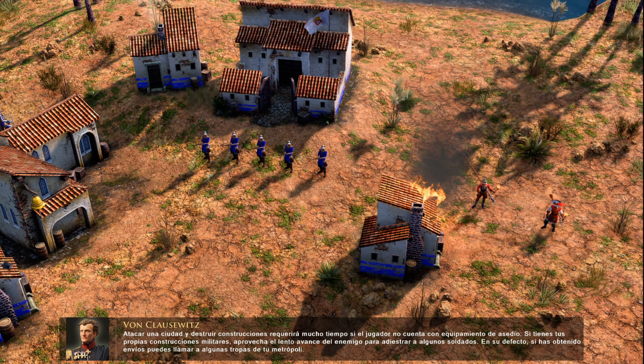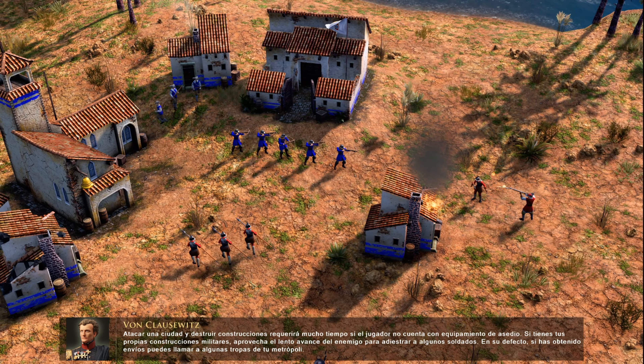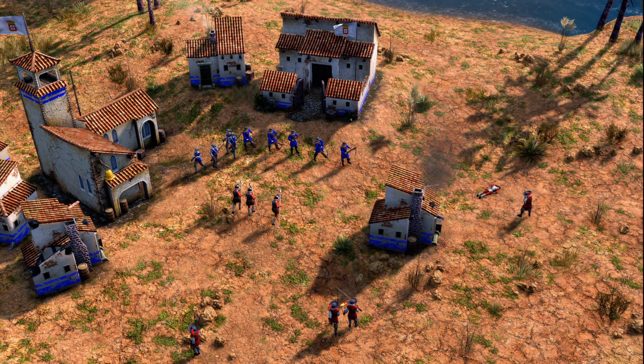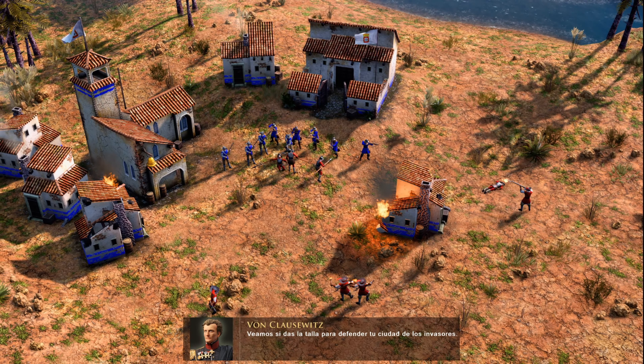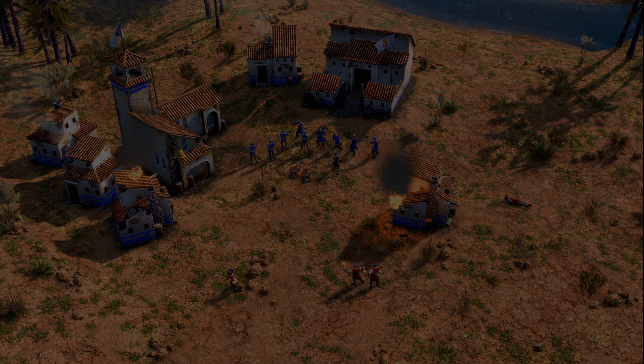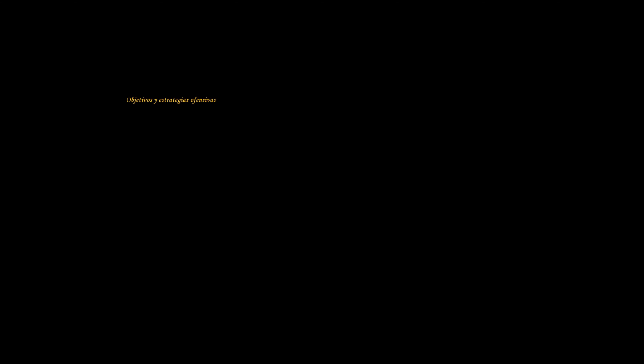Attacking a town and destroying buildings will take a lot of time for a player without siege equipment. If you have military buildings of your own, take the enemy's slow advance as an opportunity to train some soldiers of your own. Alternatively, if you have earned a shipment, you can call up some troops from your home city.